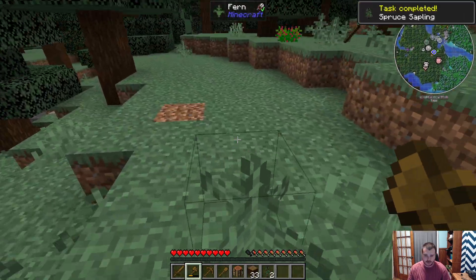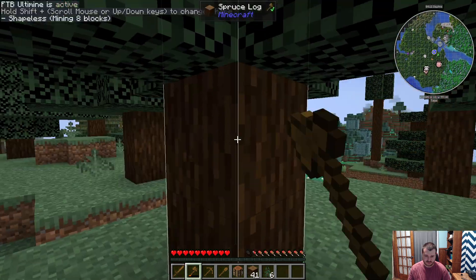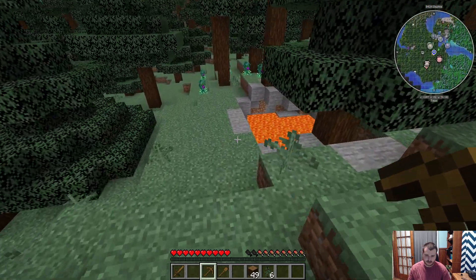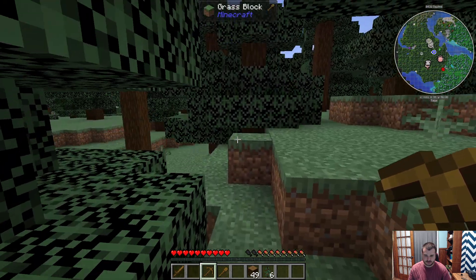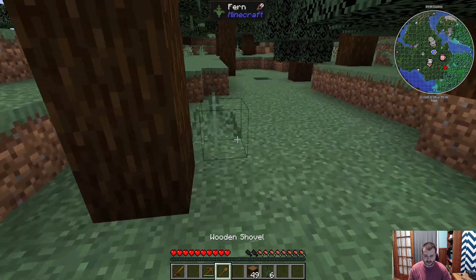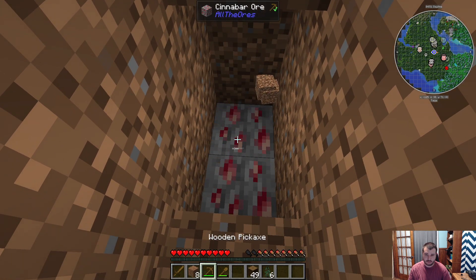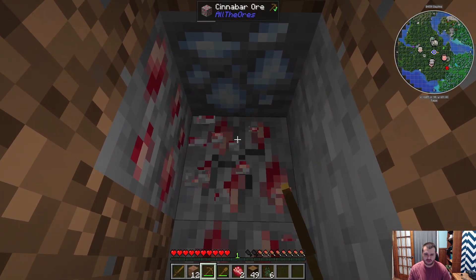We've got some lava right there so we don't want to get too close. Okay, let's get some stone — if there's a safe space to do so. There is not. Alright, I'll go ahead and start mining here, and I want stone — give me stone.